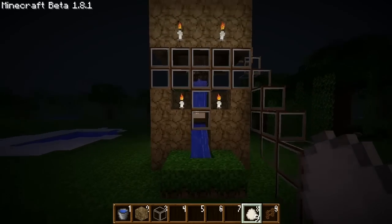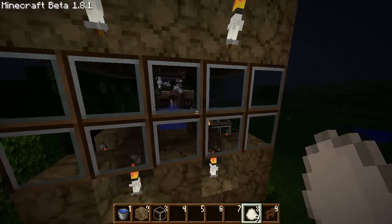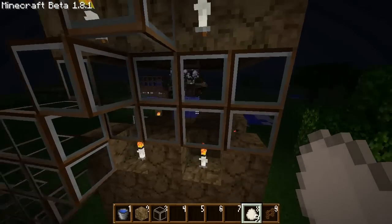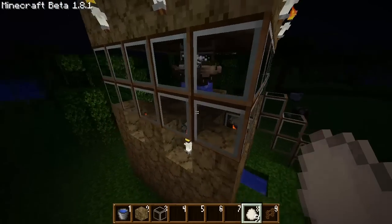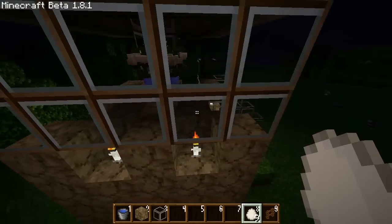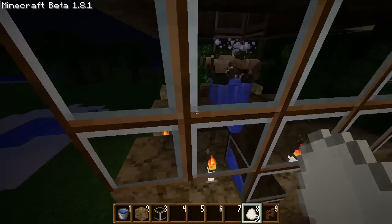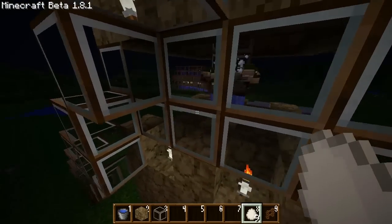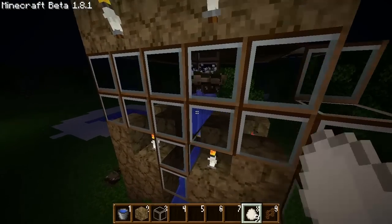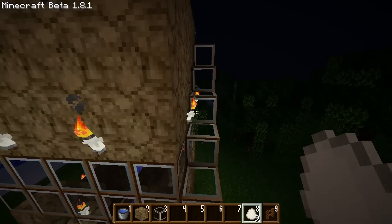Over here we have a design from a Something Awful Forums member. He's definitely maximized efficiency here. He made the walls double thick, so the chickens can't teleport through a wall and escape anymore. But he also made the walls out of glass, which solves the problem of chickens suffocating themselves by jamming their heads into walls. They can apparently breathe inside of transparent materials, which is why they're alright with fences.